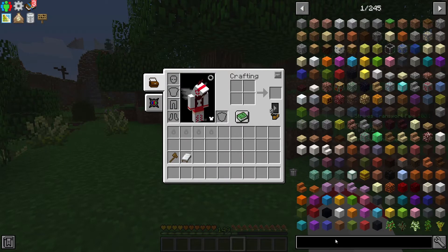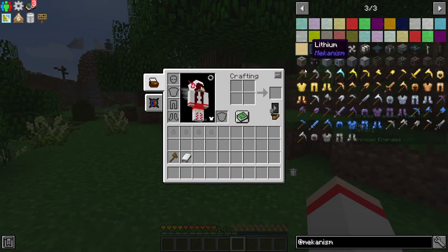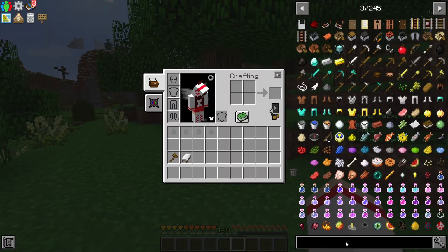Another trick: you can also search items by their mod name. To do that, you need to type the @ symbol first, then the name of the mod. For example, @mekanism will show you all the items that are part of the Mekanism mod. In this case, the Mekanism mod has three pages that you can browse through. Then just right-click on the search bar and the whole word disappears.